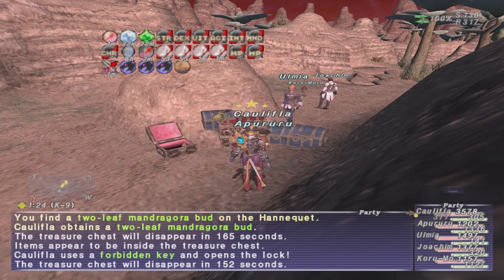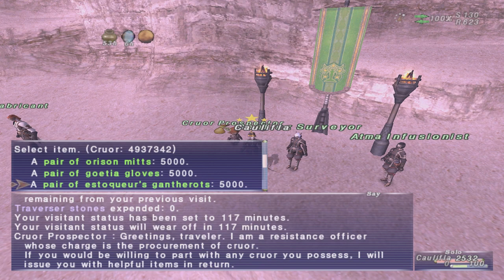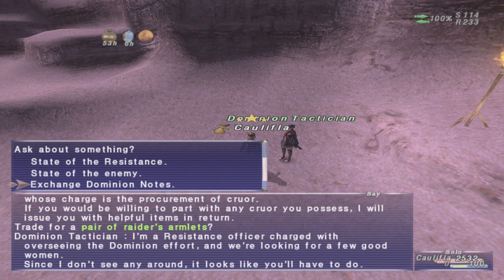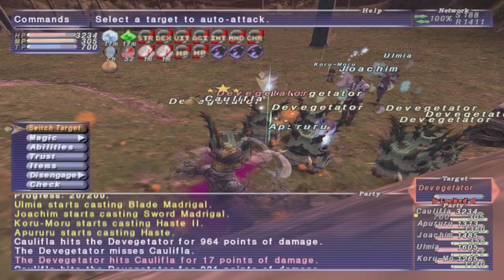As for the hands, you get them the same way as the head — just buy them for 5,000 crour from the crour prospector in the associated hero zone. And then for the body pieces, you get them in the hero zones by talking to the domain tactician near the start of each zone and paying 1,500 domain notes. The best way to get domain notes is to fight NMs in any hero zones. So that covers all the armor pieces and how you obtain them.